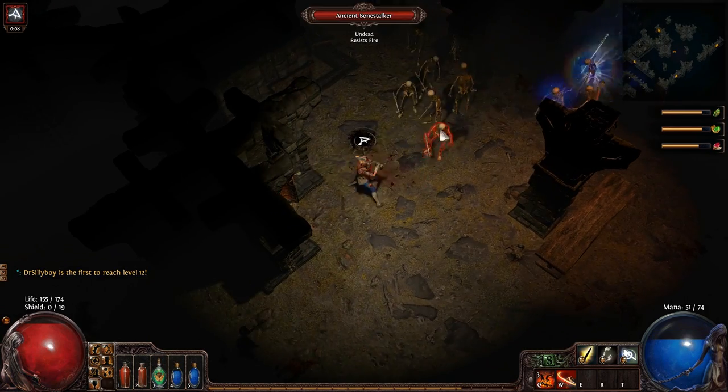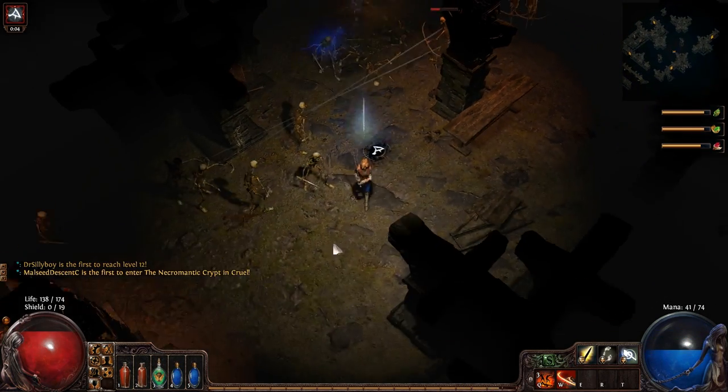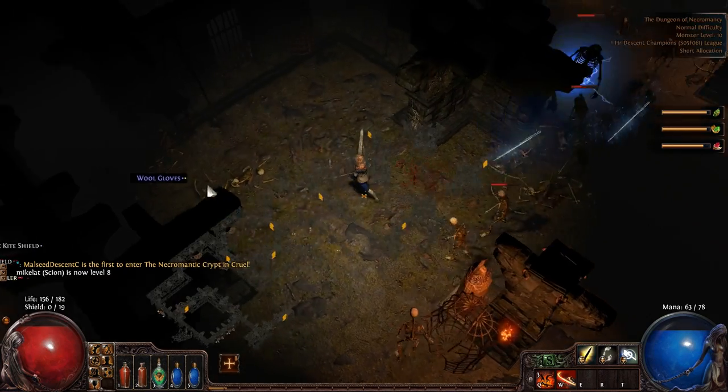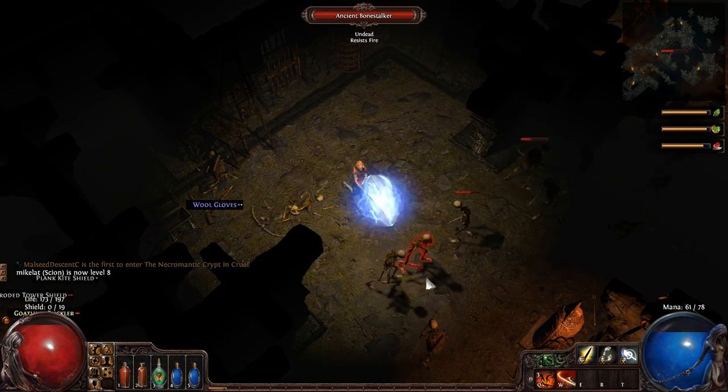I dare you to curse me. Let's get back here because I don't want to be surrounded. There we go — we leveled up, no problem. Let's put this into life nodes, I love them.